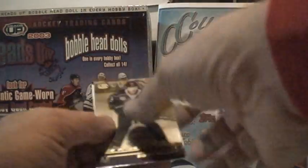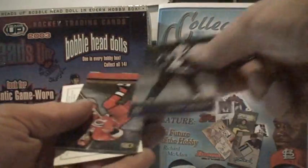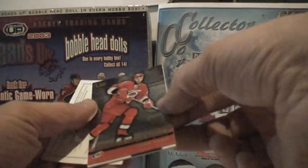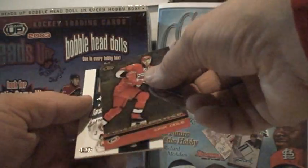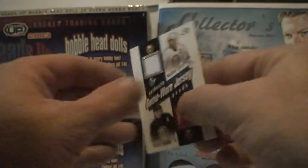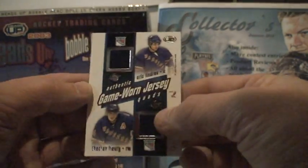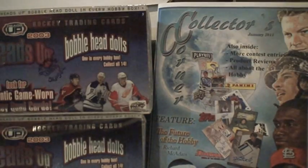Ziggy Palffy base with Eric Cole base, and then the jersey's gonna be Michael Peca, Yashin, Eric Lindros, and Theo Fleury — not a good one to have when we already had a couple of those already.